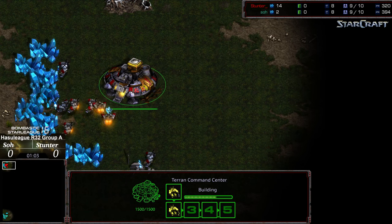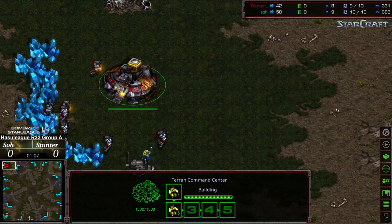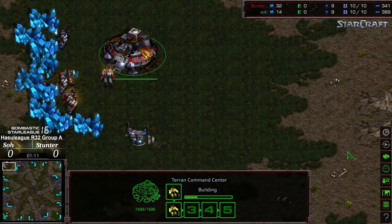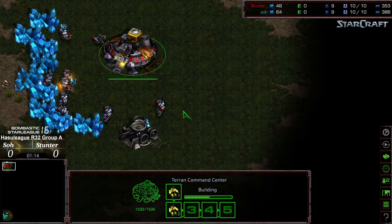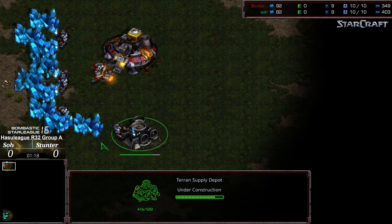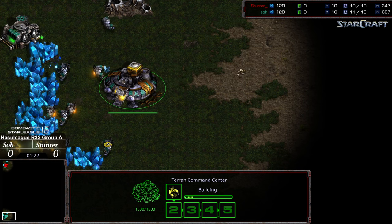Just standard, balanced, has a solid economy. When we were looking at the percentages in the BSL Pro League, it was near 50% across all the matchups — like 54% here, 52% there. So point being, a very balanced map. The weird map in this grouping is Odyssey.